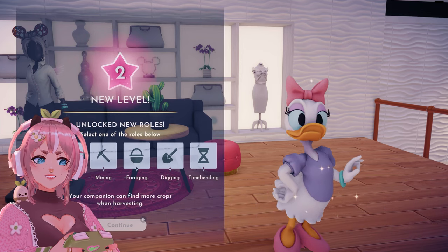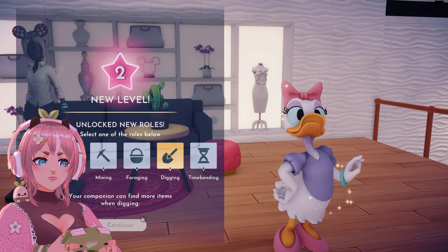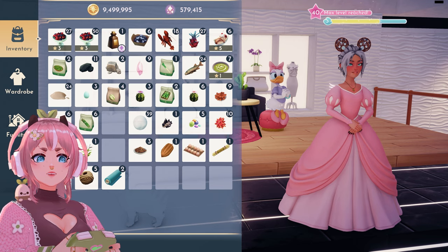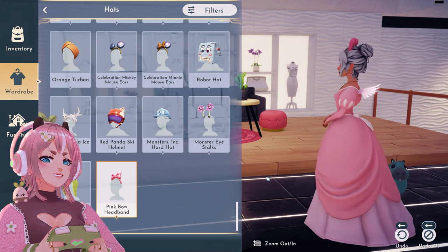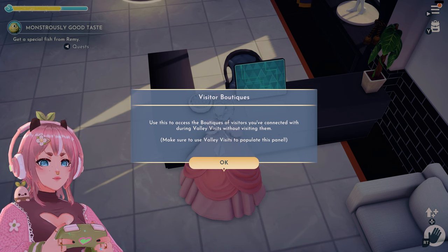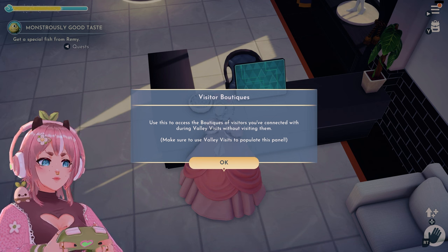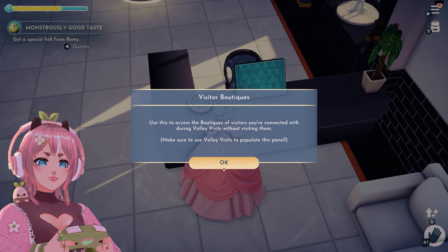This is so cute. What should you do with me? I usually put everyone mining — maybe time-pending. Oh, how cute. Interact? Use this to access the boutiques of visitors... Visitor boutiques! Use this to access the boutiques of visitors you've connected with during valley visits without visiting them. So this is like Animal Crossing — this is like the portal. Make sure to use valley visits to populate this panel.